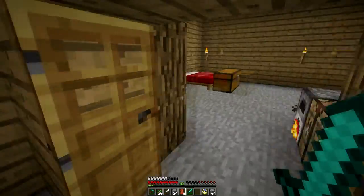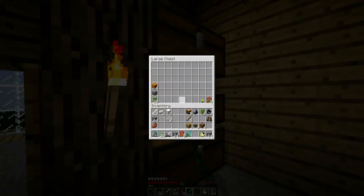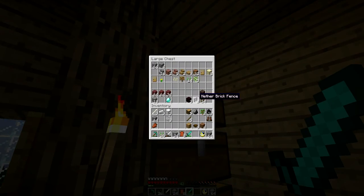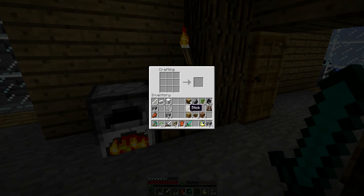Now we're going to run outside. Oh, I forgot — I also need some fences. We're going to run outside and make another pen. I think we need some sheep, so we're going to make a sheep pen — I think that would be pretty good to have, pretty useful. For that we'll need fences. I need some more logs. I'm just going to make two, just in case.